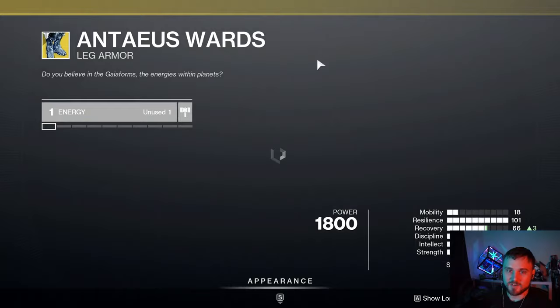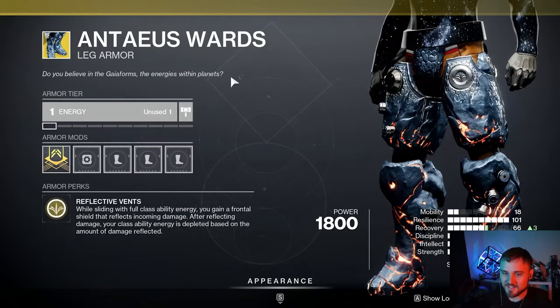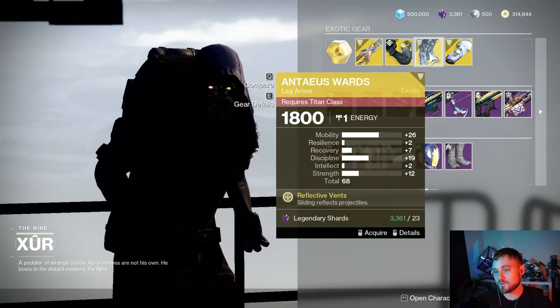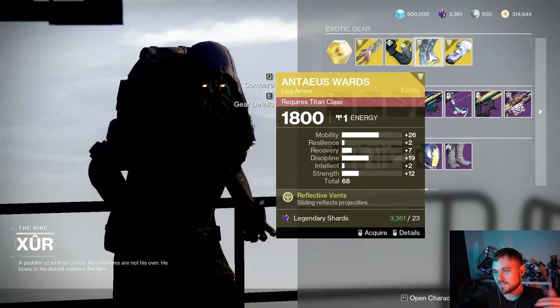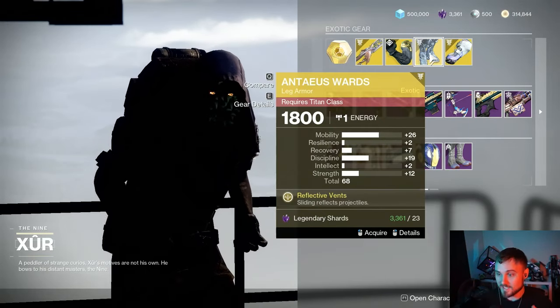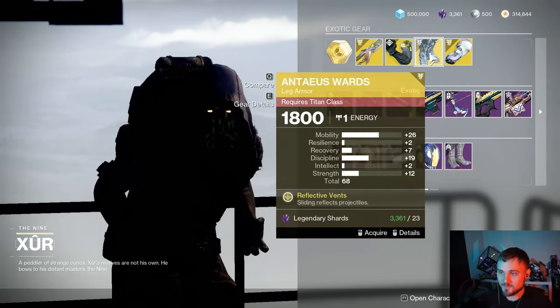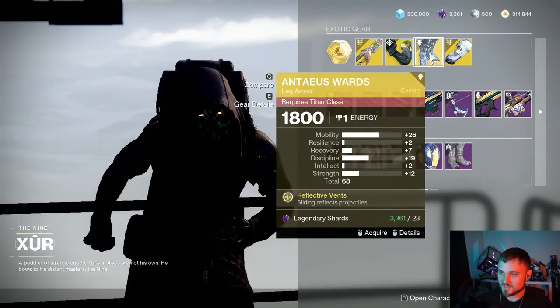Next up we have Antaeus Wards, which is a really fun exotic for Titans and a lot of people hate playing against Titans that use this. They have been nerfed about three times now so they're not nearly as potent as they used to be. This roll has an insane 26 mobility, and I mean insane in a bad way — that's not what you want on Antaeus Wards, so we're going to pass on that this week.